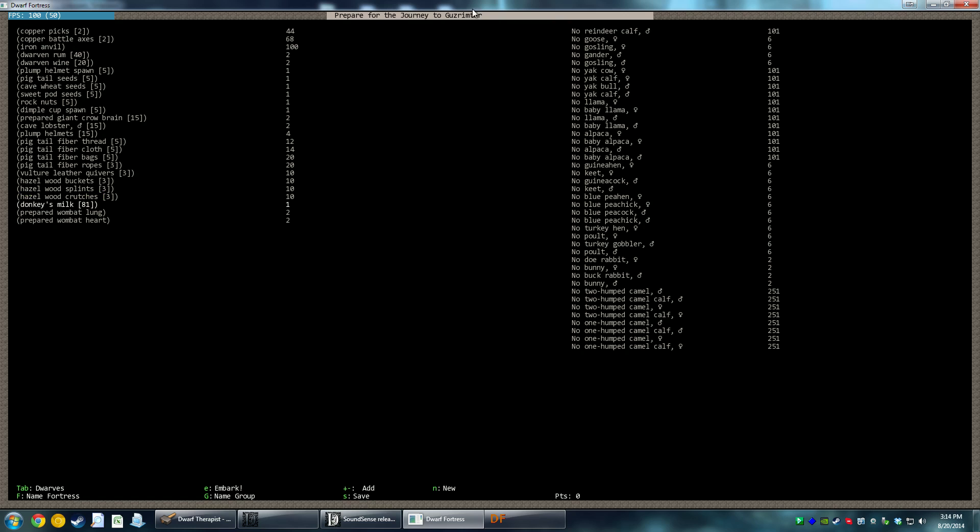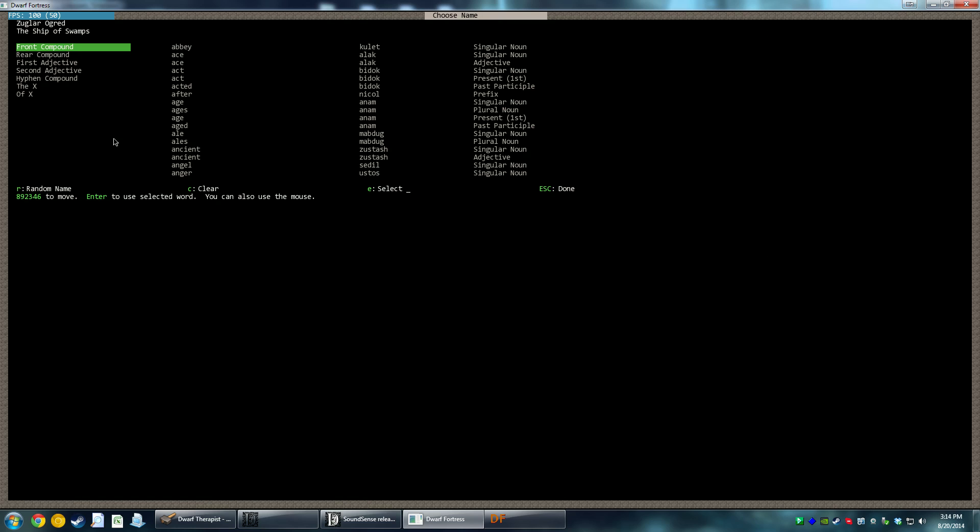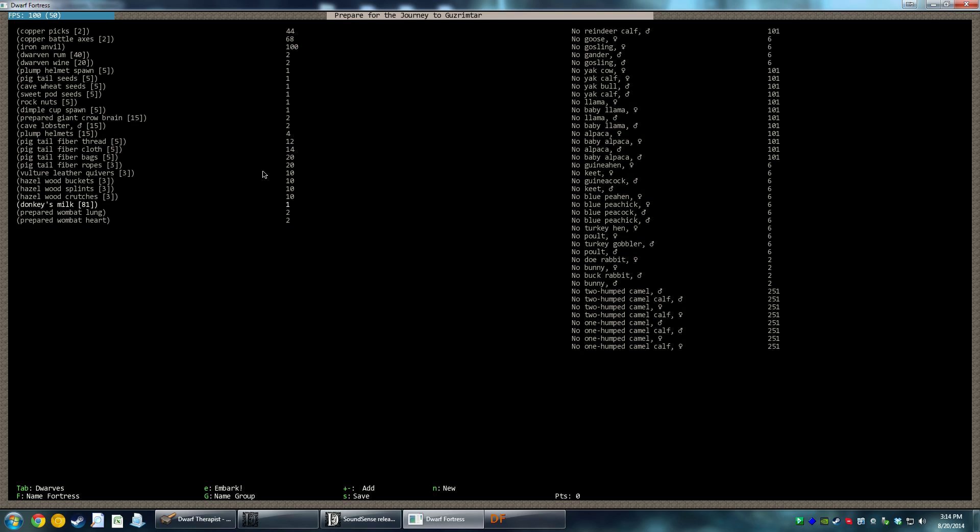We press escape for done. It's Guzrimtar — prepare for the journey to Guzrimtar. And our group name — we're going to be called the Hammer of Virginity. Why not? Okay, so that sounds good. We're ready to embark — let's do this.